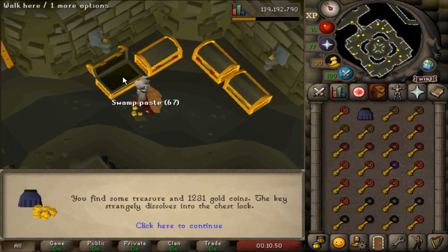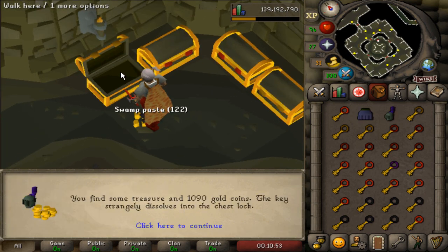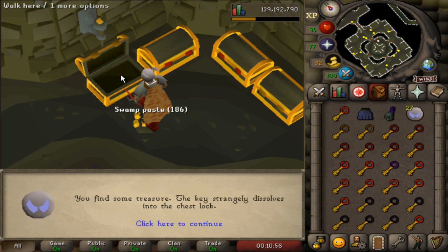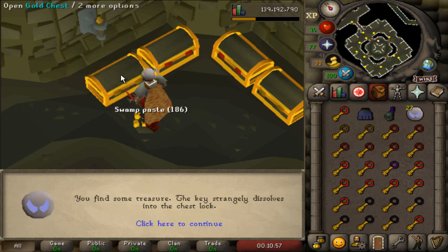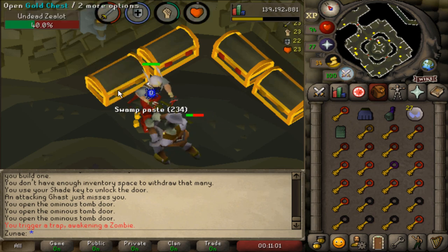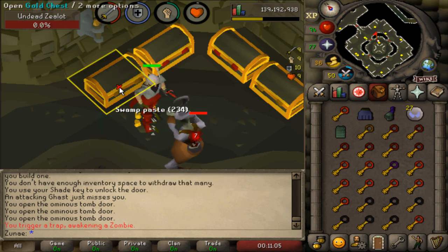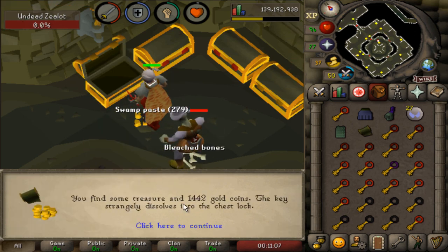The loot from these chests is mostly adamant and rune armor, some battle staffs, spears, and I even got one dragon mace which I later sold for a measly 33k. The price check is fairly inaccurate as well, since most of these items are crashing due to the content being so popular — I did do this on the day of release after all.